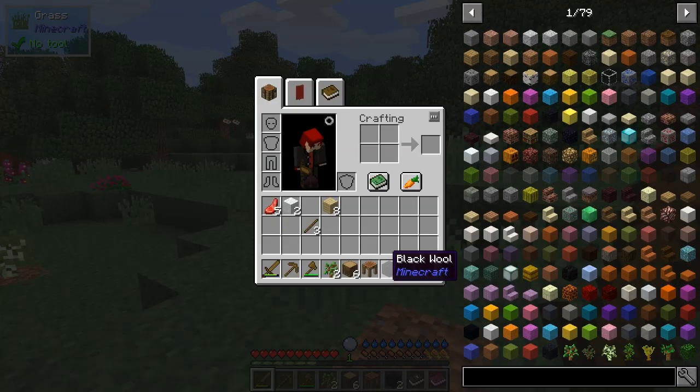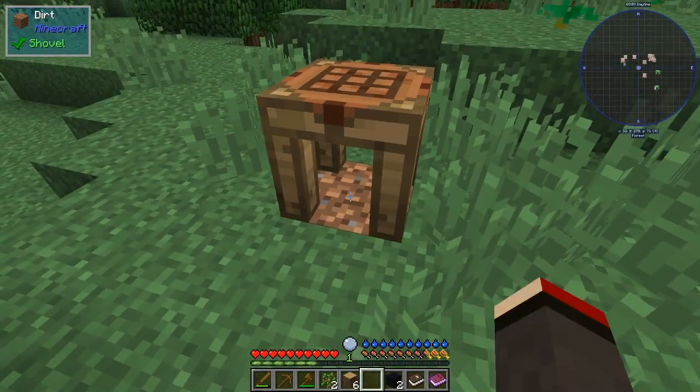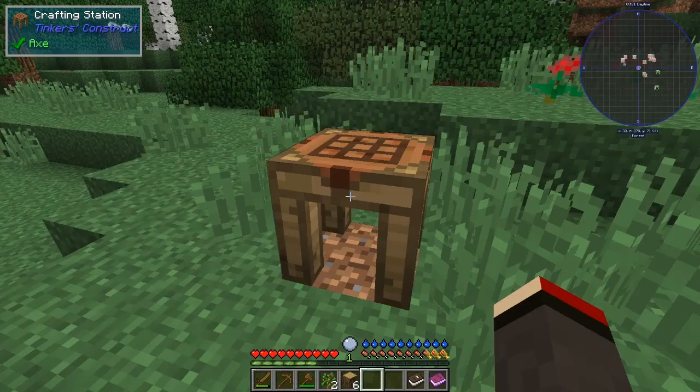So what we can then do, of course, is make a sleeping bag. Let's put down the crafting table again. A sleeping bag — oh, why does it not make a sleeping bag like that? Black wool, not mix. Oh interesting, I've got to get a white sheep.